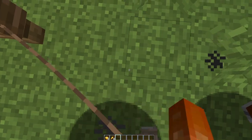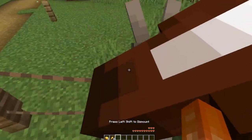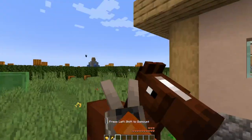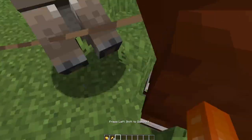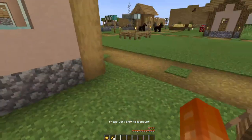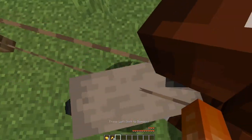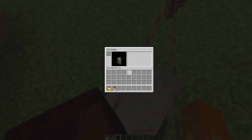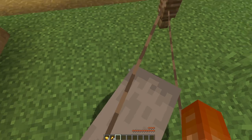I feel like in my experience the horses are so much easier to tame, but the donkeys are just like nope. Once they are tamed you should see hearts. Also, if you press E and nothing comes up, that means they're not tamed. But if you press E and the inventory screen comes up, that means they're tamed and you can put a saddle on them.